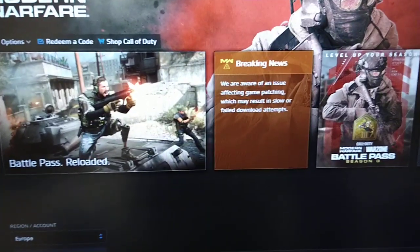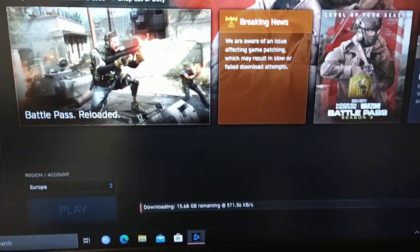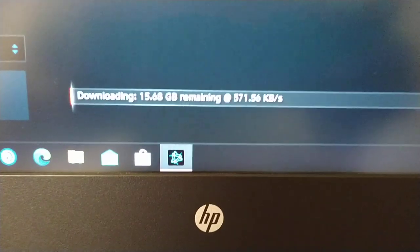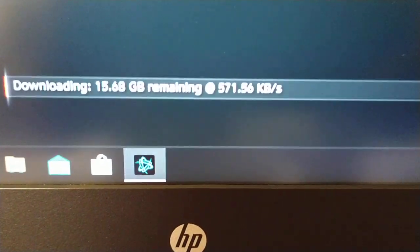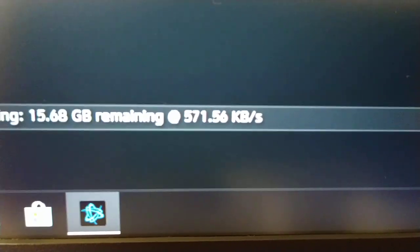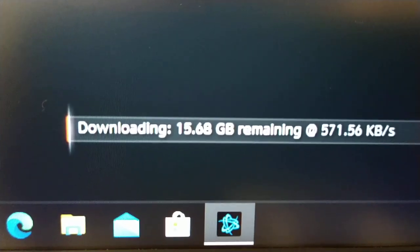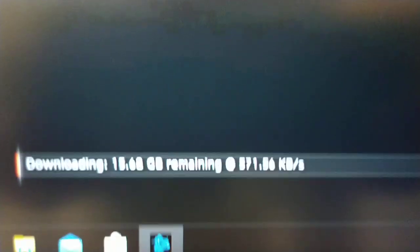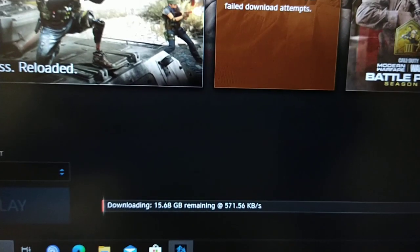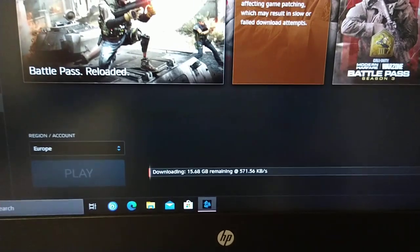It's your boy the Android Doctor back again with another video. If you have Modern Warfare on your PC and you're trying to update it, even though you have a fast Wi-Fi internet connection, your download speed is really slow. As you can see here it's 571.56 KB, and the update download is 15 gigs, so this is going to take forever. You might be having this exact same issue — the download speed is very slow and you just want to hurry up and update and play the game.